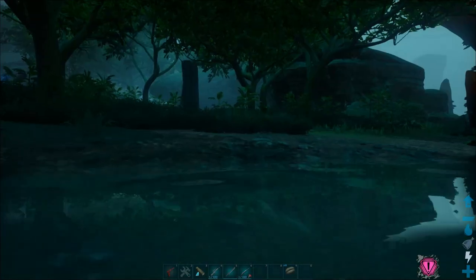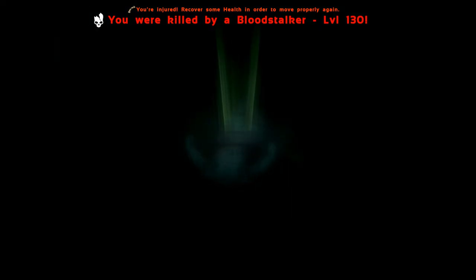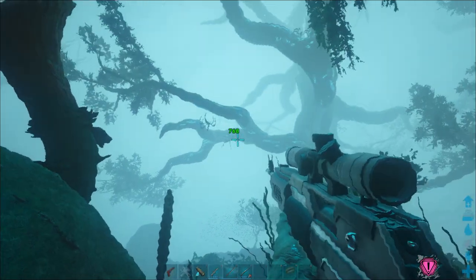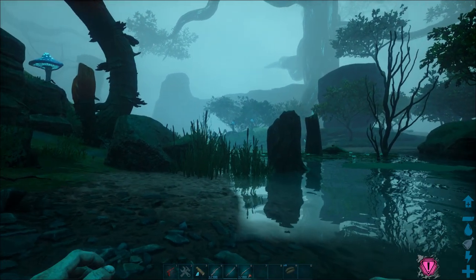Even if you do manage to land safely, the Bloodstalker will start chasing you and try to finish you off the old fashioned way. It can also try to reel you up and suck your blood when it's on the ground. As a bonus tip, while the Bloodstalker is dragging you towards it, you can use ranged weapons to damage it, which will make it let go of you — but it will still fall to the ground and start chasing you.